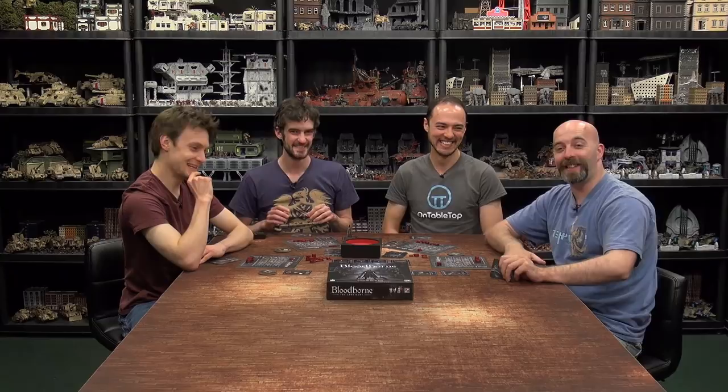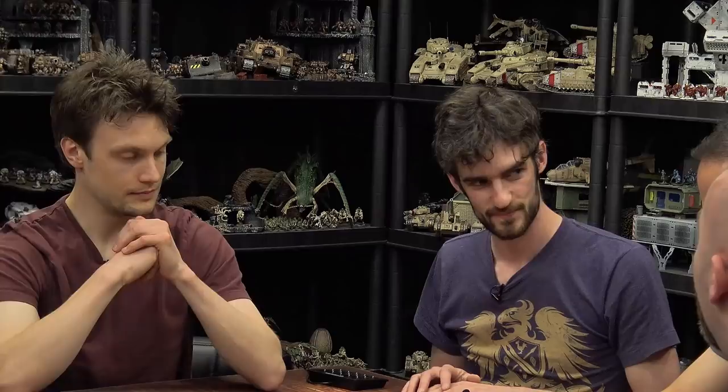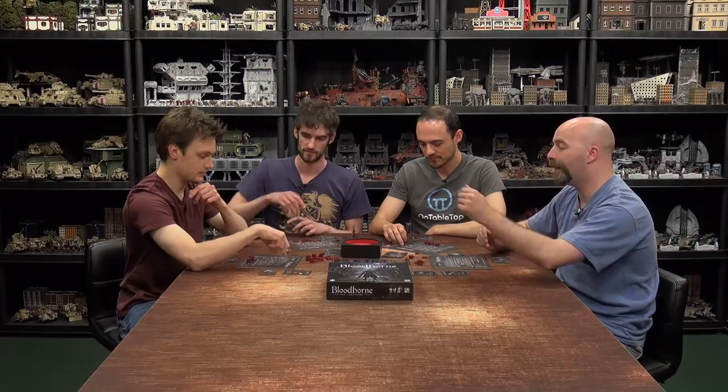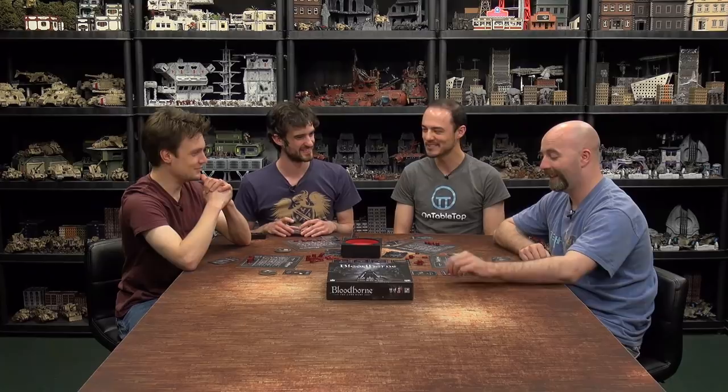Final scoring — counting blood echoes plus trophy bonuses. Trophies are flipped and their values added: two, four, seven added to a banked total of 24 gives 31, then 38, then 44. Maxing out the trophies gives big points. Well played everyone. Bloodborne the card game is done.